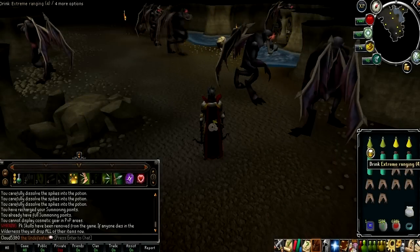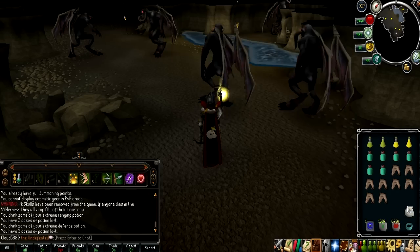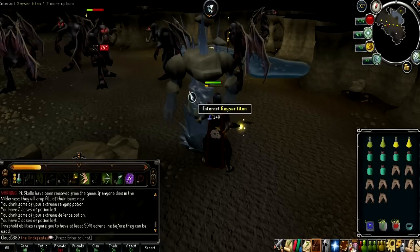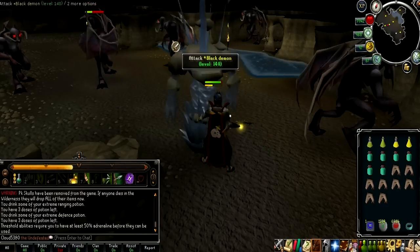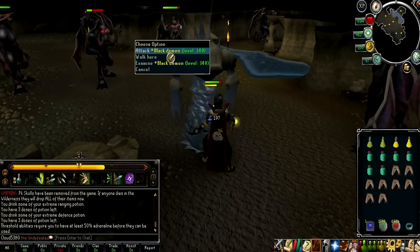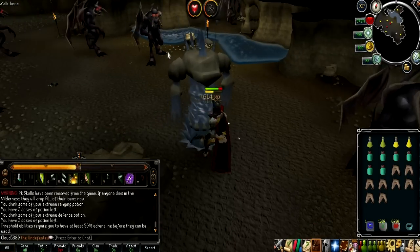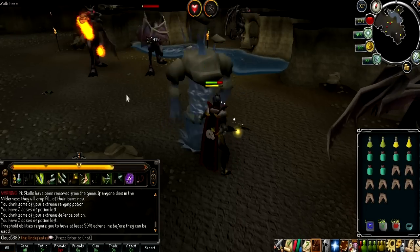My tips and tricks are slightly different now because of the Evolution of Combat and the new abilities available. You have the choice of using a one-handed crossbow with a shield, or dual wielding crossbows. The quickest way of killing these Black Demons will be to dual wield the crossbows, sacrificing a fair bit of defence for higher ranged output and speed. Certain abilities will also be more effective while dual wielding.